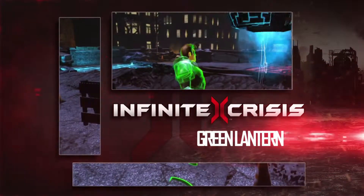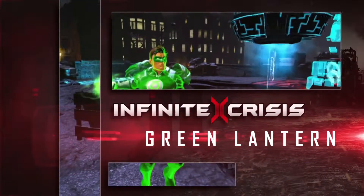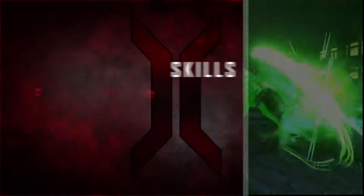A fearless test pilot turned guardian of the universe, the Green Lantern manipulates his surroundings with the power of his ring. Green Lantern is a ranged blaster with massive AoE damage and poke, as well as great single-target power and kiting potential.